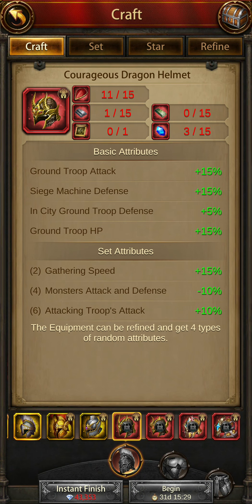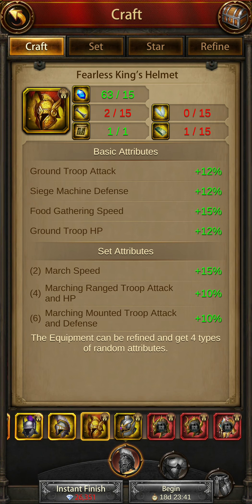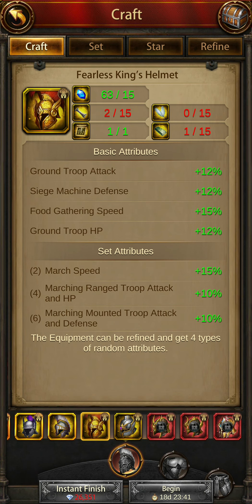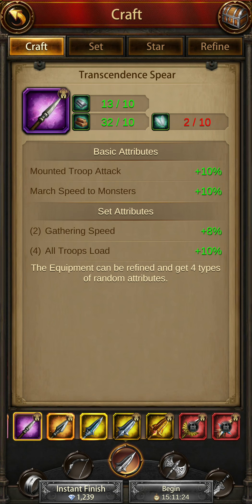For the helmet, you can go for the fearless king helmet. The courageous king helmet may also help because of the mounted troop HP buff, which makes troops stay longer and helps kill enemy troops. But if you want to focus on ground buffs, take the fearless king helmet.